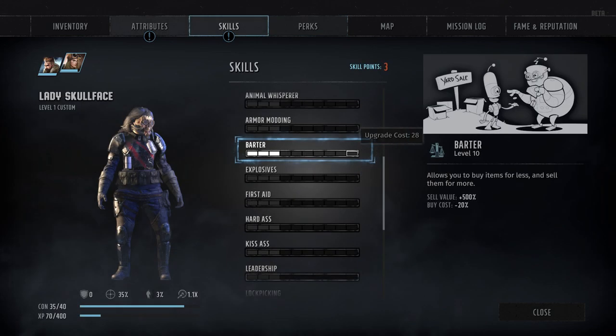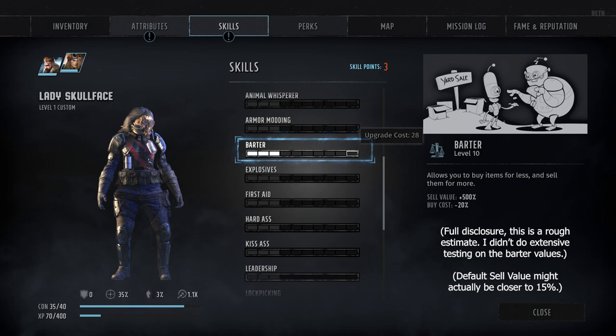Next, we've got skill number 4, the Barter skill, which is your ability to negotiate for better rewards during conversations, but also to passively modify purchase and sale prices when dealing with NPC vendors. Each rank in Barter grants a cumulative plus 50% sell value and minus 2% buy cost. What it doesn't tell you is that your default sell value is only 20% of an item's list value, meaning you would need a full 10 ranks in Barter to actually sell an item for its full list value. But at that point, you would theoretically be able to repurchase an item for just 80% of its list value.